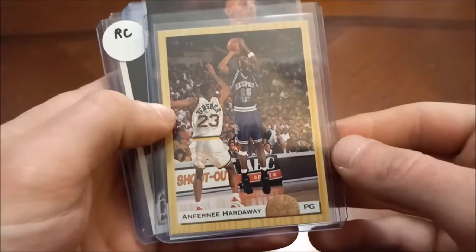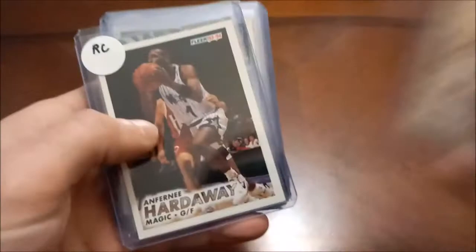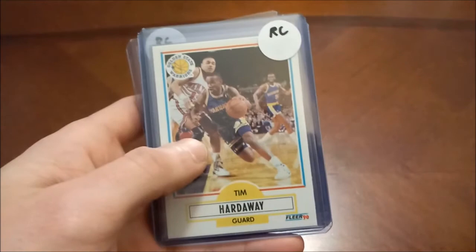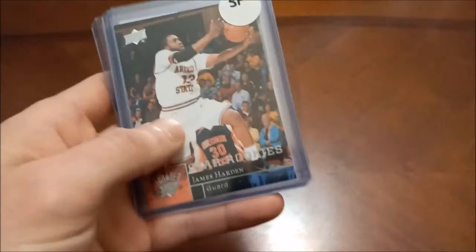A bunch of Penny Hardaways here — there's his Classic Draft, Classic Futures, the big cards, his Fleer, Hoops, Tops, Tops Black Gold — that's a pretty nice one — Ultra. And then Tim Hardaway — I also have a bunch of his rookies. There's his Fleer, that's the base set and not the update. Hardaway made it into the base set. Hoops and then Skybox.